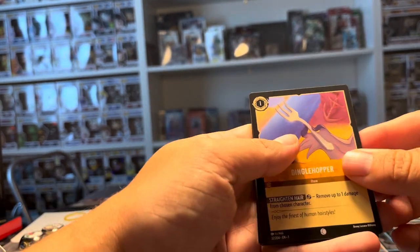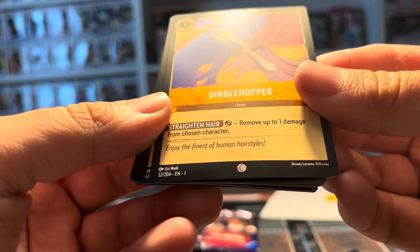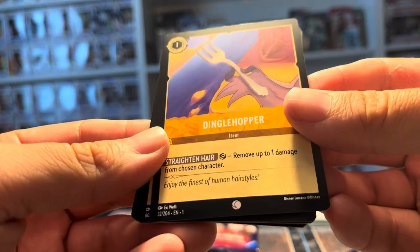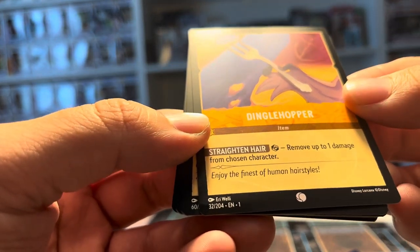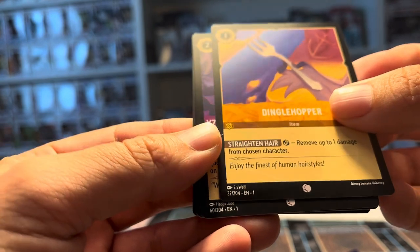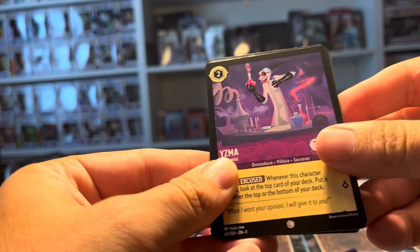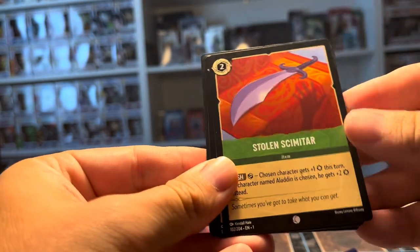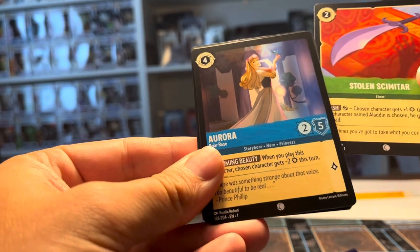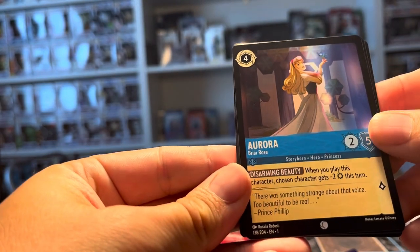So that's the first card. When you look here, is there something for like a common? Unless I'm missing something, is there something that says it's a common? We got a Dinglehopper, Yzma, Stolen Scimitar — that's from Aladdin — and we got Aurora.